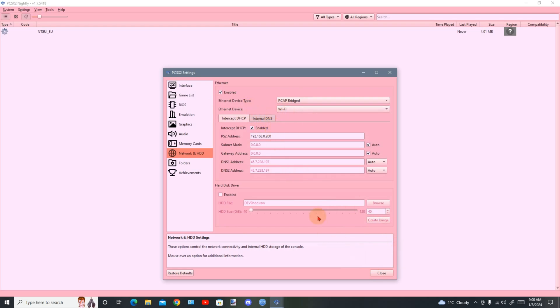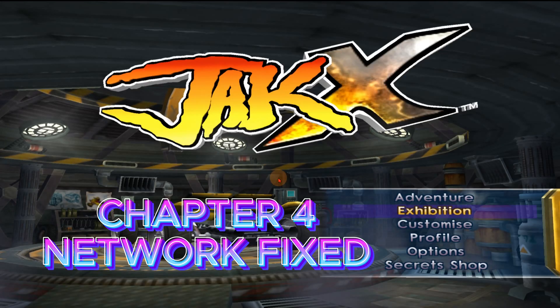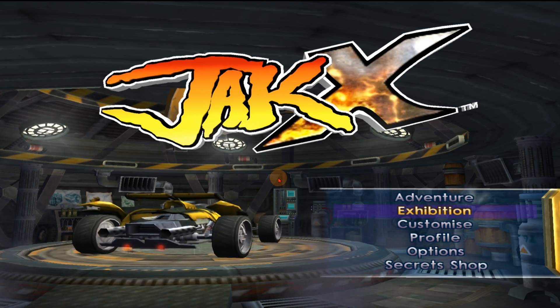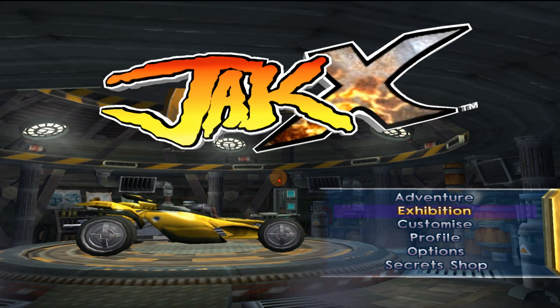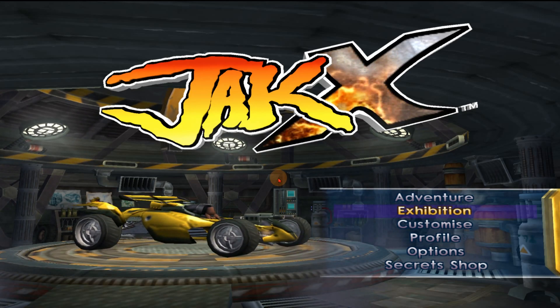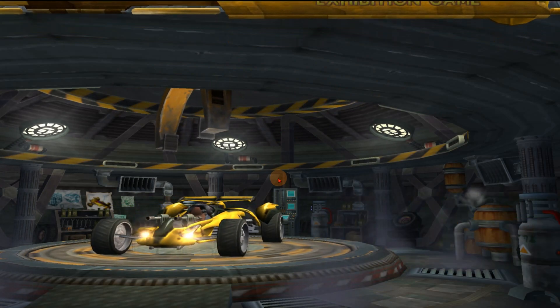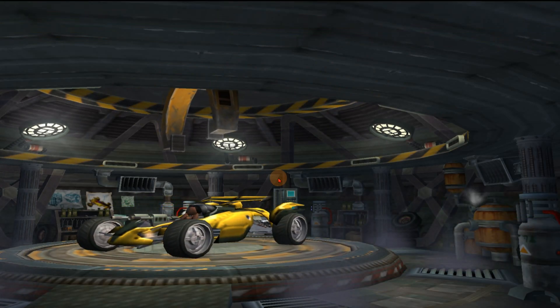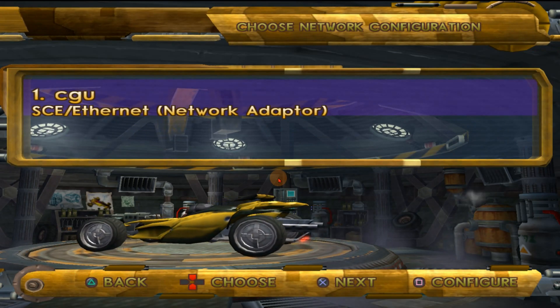I already made a network, but I will make another one from scratch to show you how it's done. Let's close that and get back into the game. Now when we go into Exhibition Online it should work because we set up the network adapter in the PCSX2 emulator. And once you go online — voila, see it works! But I'll have to delete this and redo it to show you how to set up everything.